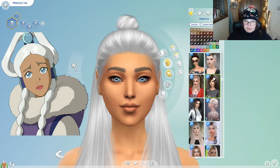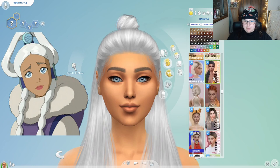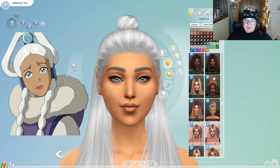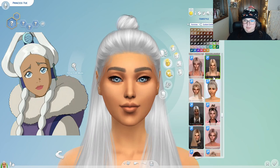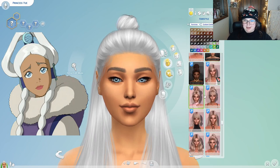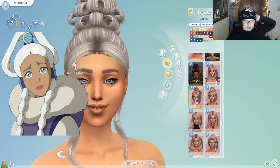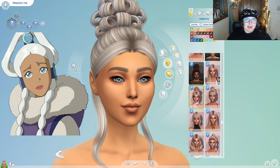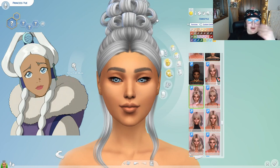There was one hair that I was kind of looking at — it's kind of a crazy hairdo, but her hairdo is kind of crazy. Here it is — it's this one and it kind of has like the really tall bun and then it does have the front bits. So it kind of works. The more I look at it, the top looks less CC and more like clay texture, you know?